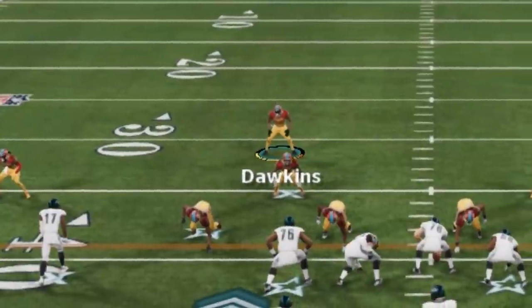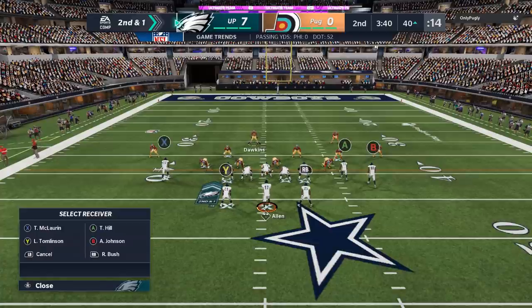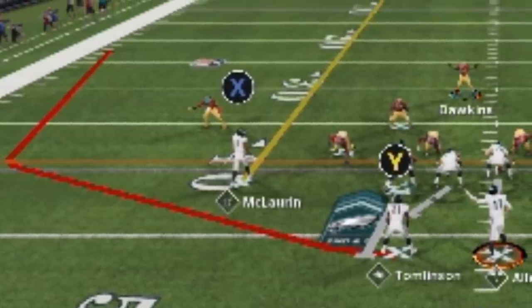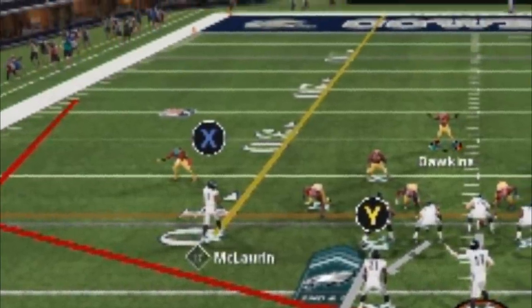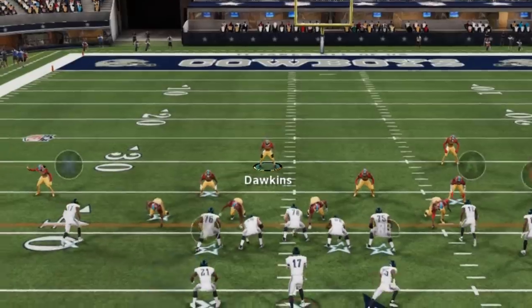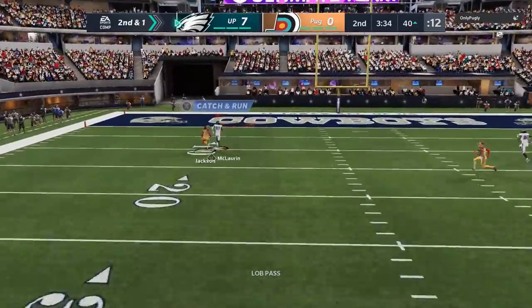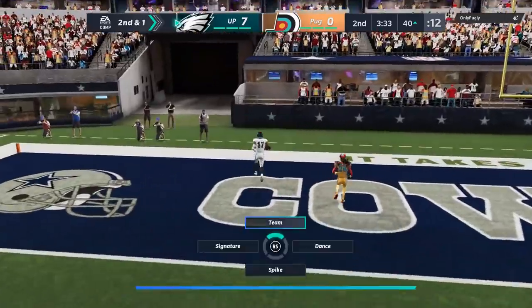On the next play, he reacts to that run game and brings the safety down, which is exactly what I want. So the second I see him do that and I got inside release on this cornerback, I'm just going to streak this guy. And if he's not going to get back in time, I'm just going to beat him up over the top. Sure enough, he's downed the box a little bit — and we beat him deep.